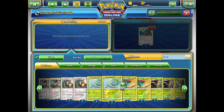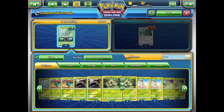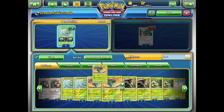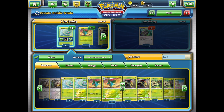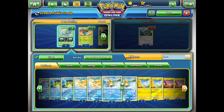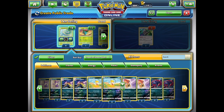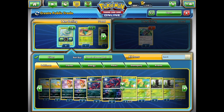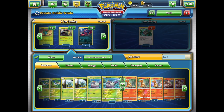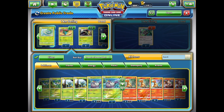I come across the Bulbasaur and think, why not throw the entire line in? I debate about counts and whether I want the Ivysaur or Venusaur, but I do throw it in and end up with a 2-2-2 count of the Bulbasaur, Ivysaur, and Venusaur. Flipping through more, I find the Zoruas — Zorua evolves into Zoroark, and Zoroark is playable in both non-GX and GX versions. Then I add a Wimpod, because Golisopod is really playable.